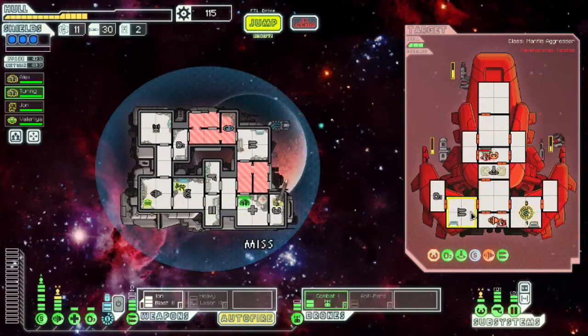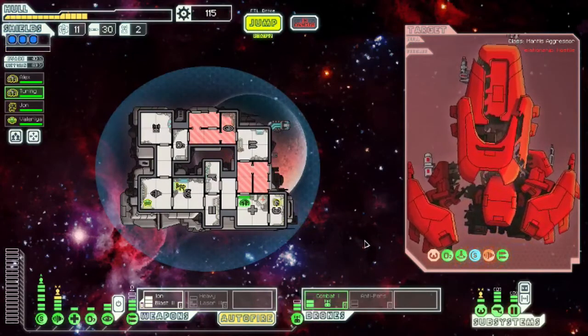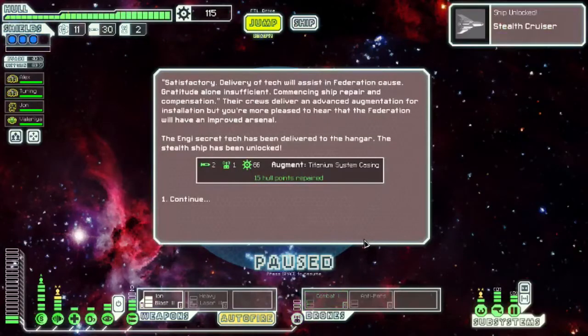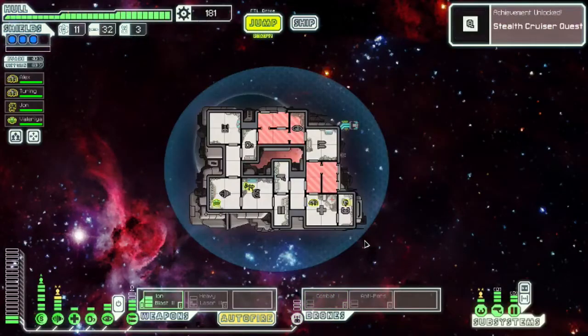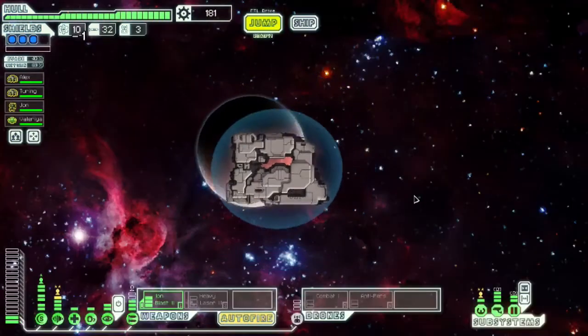Got a shot on their steering, on their engines now. I don't think they're going to be dodging anything. One more hit. Ask about the mantis ships — and there you have it! Stealth Cruiser quest complete. And we got the Titanium System Casing. Let's go take a look at the ship.